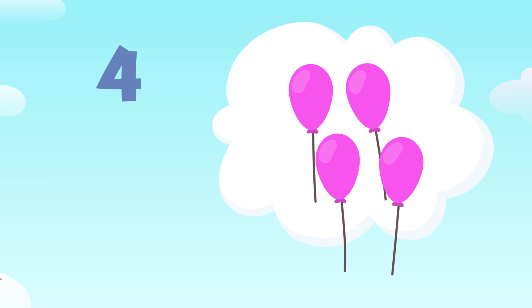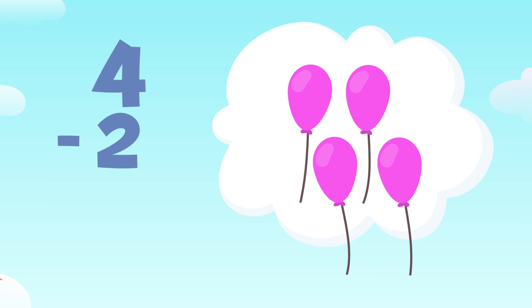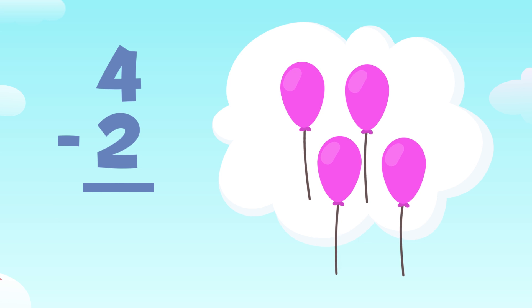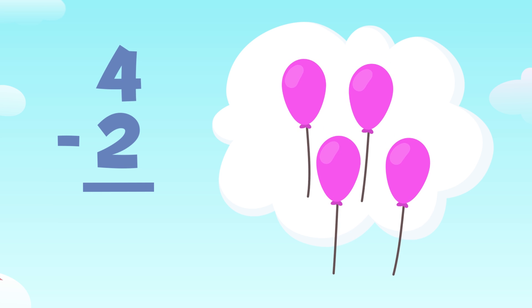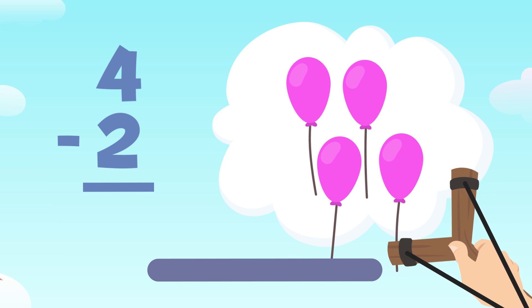My aim is truly good! Some balloons are flying away. There are one, two, three, and four balloons. And I'm going to try to aim at two of them. How many balloons will there be left? We need to subtract four minus two. This means that out of four balloons, we need to take away two. I'm going to aim well to see how many I'll have left.